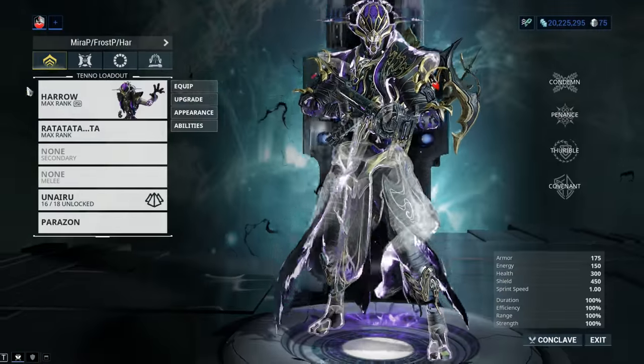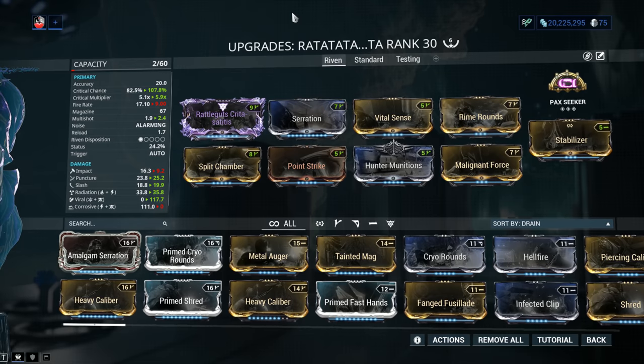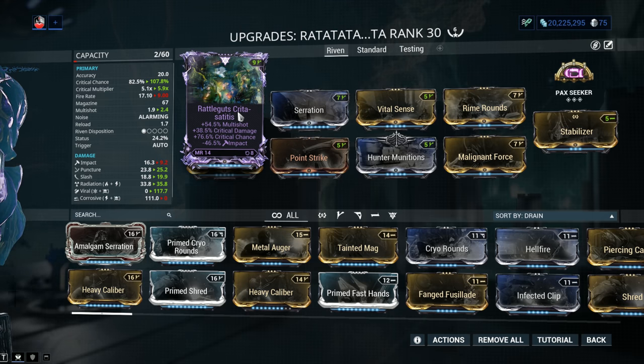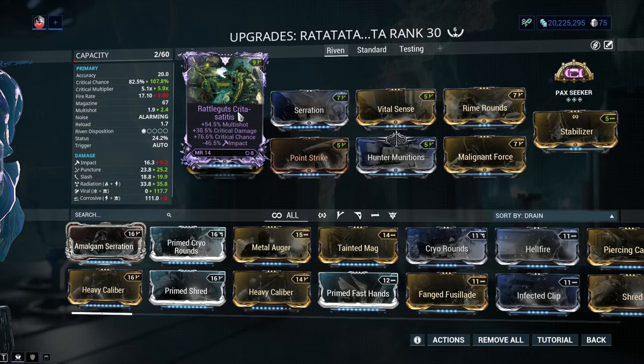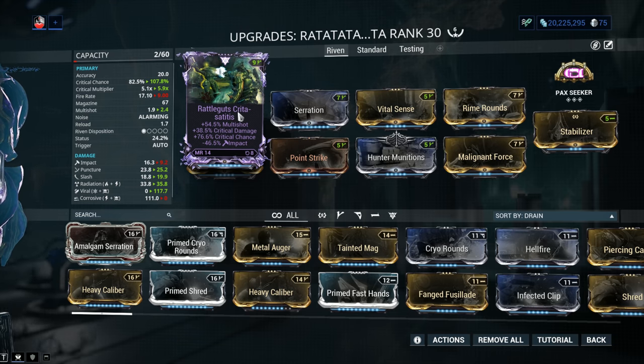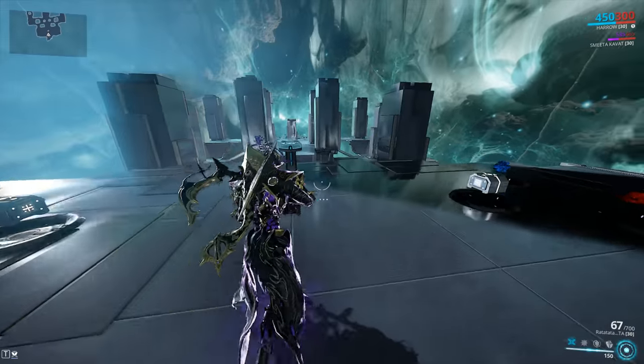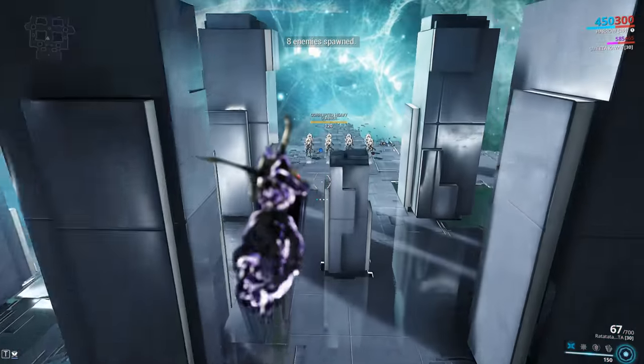Let's talk about Riven mods. This one is on loan from a friend — thank you so much, Zach. It has Multishot, Critical Chance, Critical Damage, and minus Impact. Beautiful. Now, because of the outstanding Riven disposition of 1 out of 5, it cannot go to minus 100% Impact. Why do people look for minus 100% Impact or IPS? We want to remove the possibility of Impact or Puncture procs on our targets, making room for more of the procs we actually want. Plus, Impact is annoying. They remade the elements at the start of 2020 but somehow managed to keep Impact just as annoying. This is the Riven we're testing today — it's a great roll and honestly hard to get much better than that.